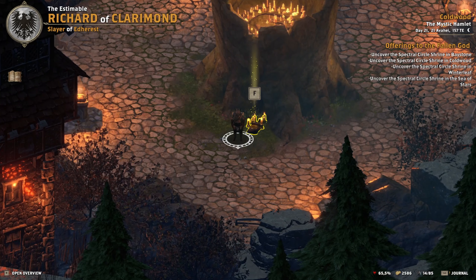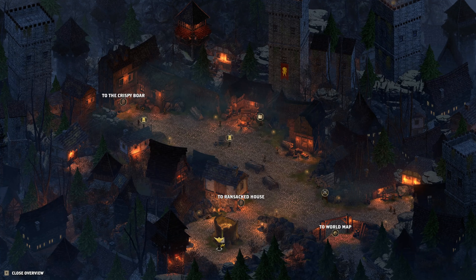In Cold Wood, the shrine is standing by the empty tree. If you check the map, it's directly in the south of this map.